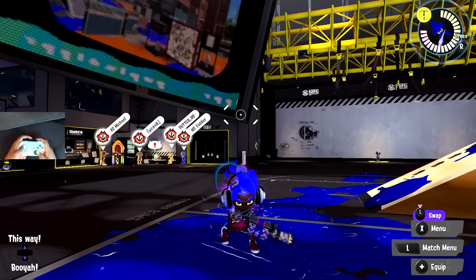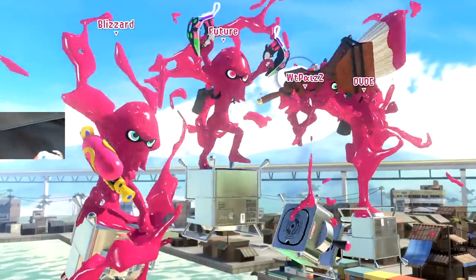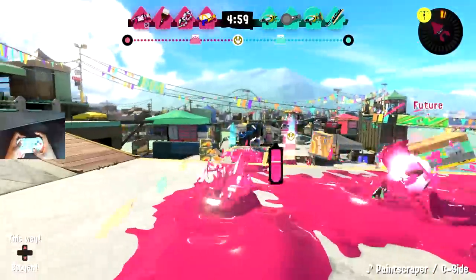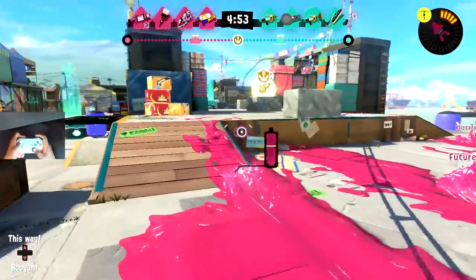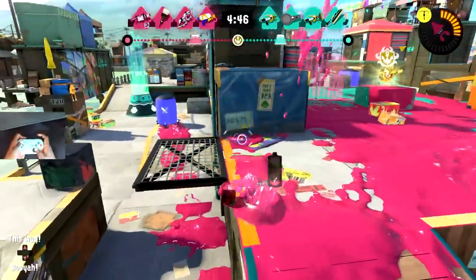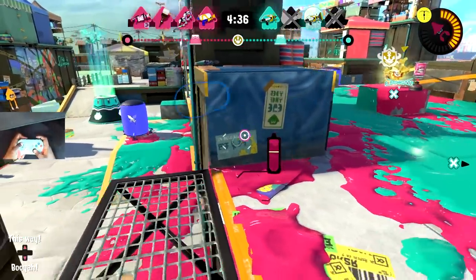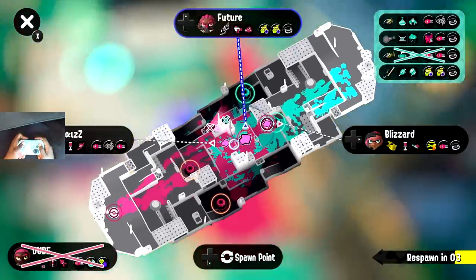We're going into our first game. I'll talk through everything in my mind while playing, just like the 'In the Mind' series. Checking comps: the longest range weapon on their team is the Nautilus, which was a big counter to the 96 Gal in Splatoon 2, so I'll watch out for it. They also have a Splash-o-matic. Right now it's a stalemate - everyone's building specials. That guy just waited and baited me in, but that's fine.